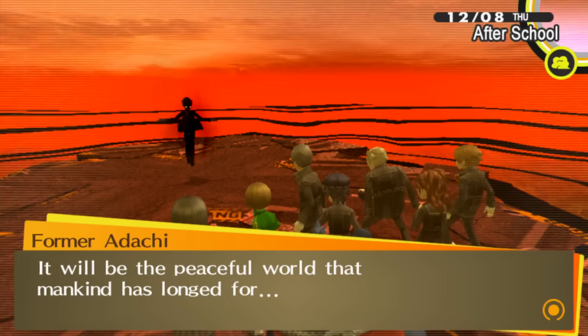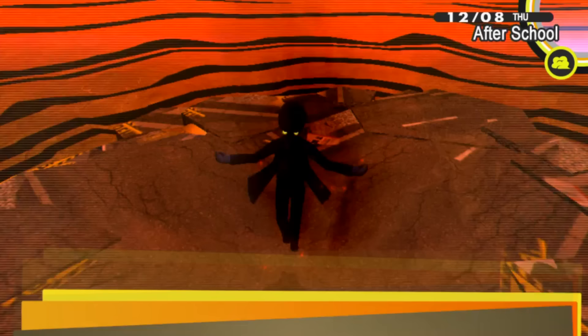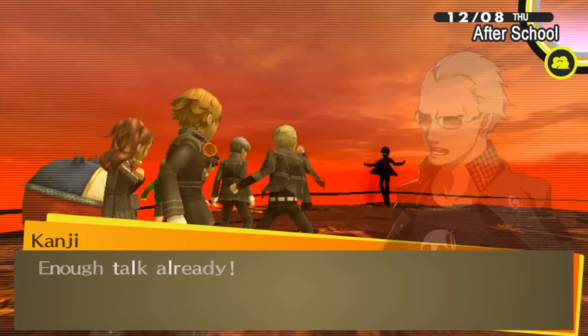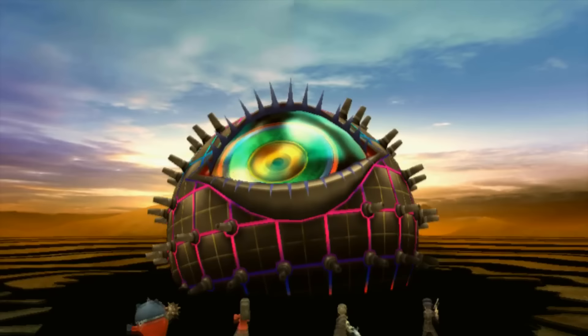Eventually we do defeat Adachi, but we're not done yet. We find out that the source of the fog was Ameno-Sagiri. Like most Megaten games, he gives some exposition about the will of mankind, we basically tell him up yours, and then he turns into a giant eyeball and we have to fight him.